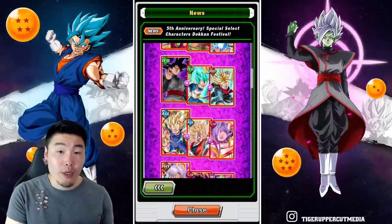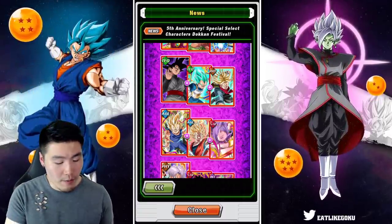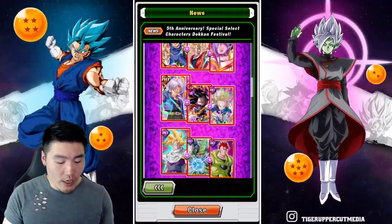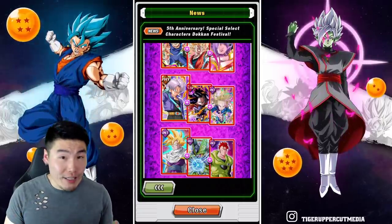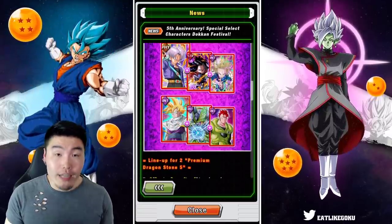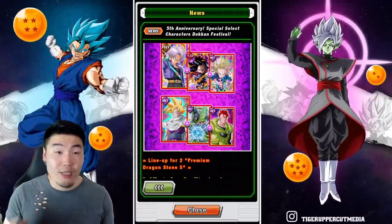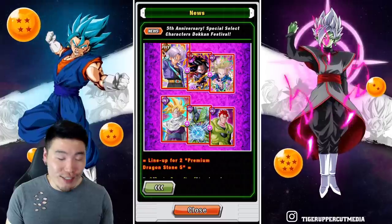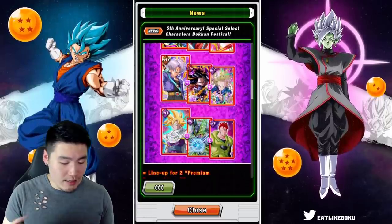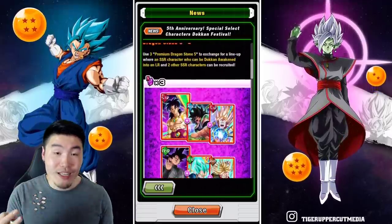Goku Black can still be quite good — he can still hit really hard and be pretty tanky after a couple super attacks, so that's not a bad choice. Majin Vegeta can still hit really hard but lacks defense for sure. Trunks is quite balanced — he has good damage and pretty good defense as well. And Gohan, even though I hate him, is still one of the premier nukers in the game. If you give him a good amount of orbs he can still hit really, really hard. He does lack defense like Majin Vegeta and Broly, but he's not that bad. So if you guys are missing them, these LRs are available for three Purple Dragonstones.